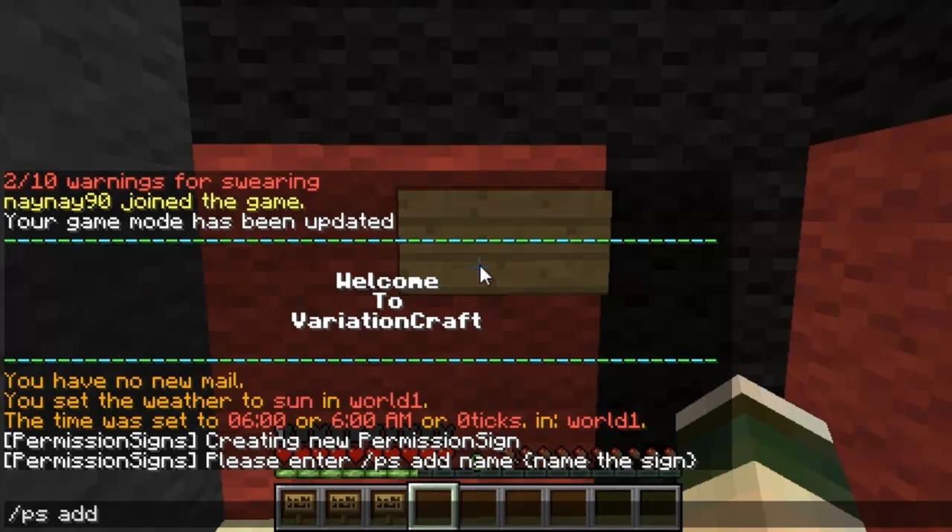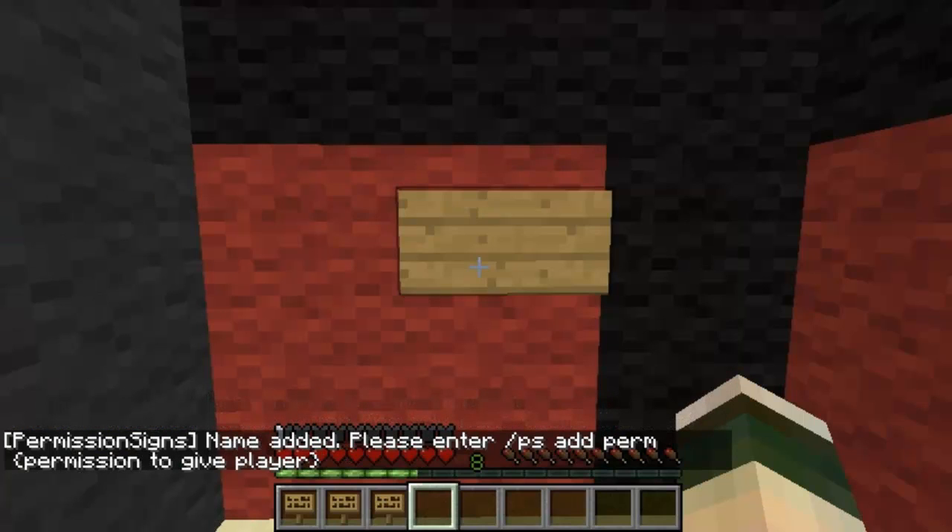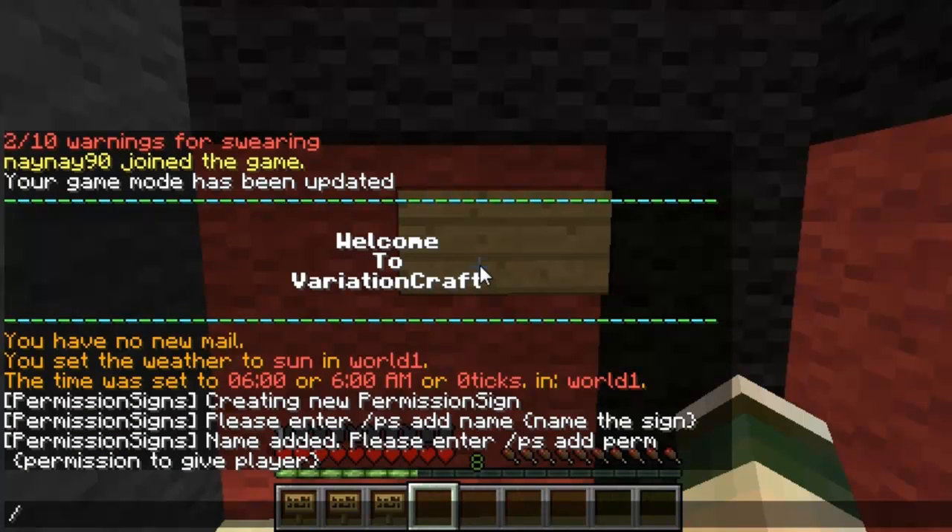Then it will run you through a few commands — so ps add name and then whatever you want the sign to be named. I'll call this one 'heal' because it will be the heal permission.